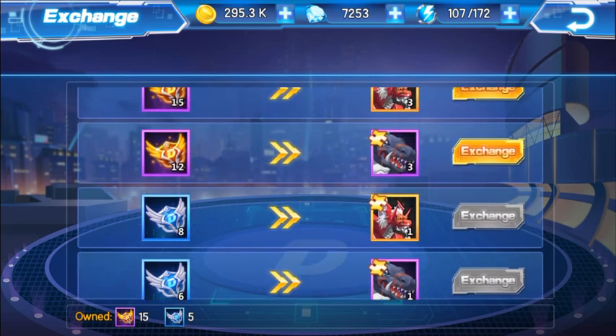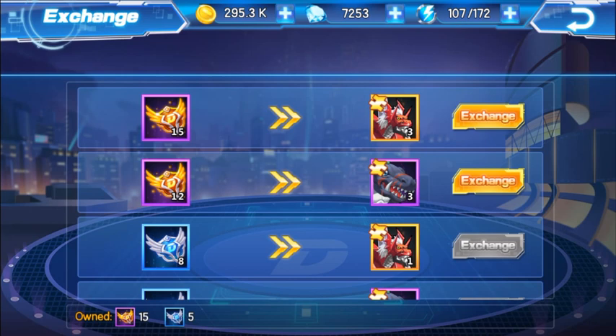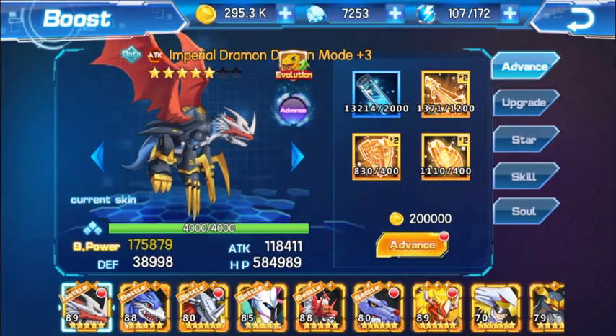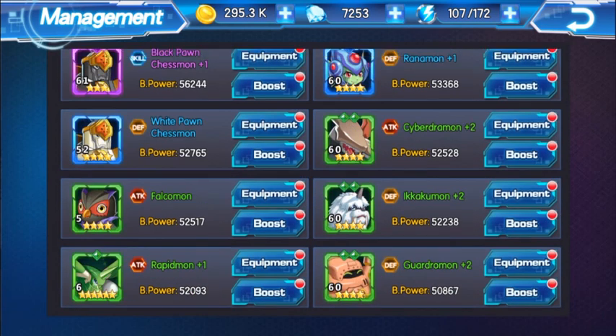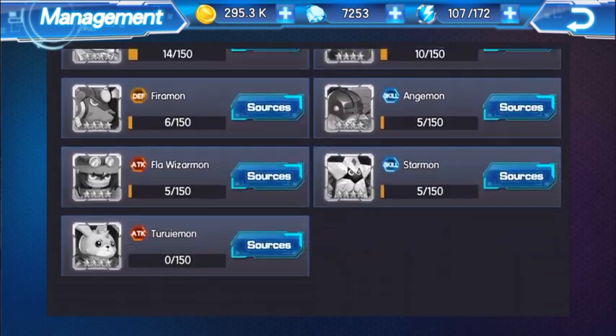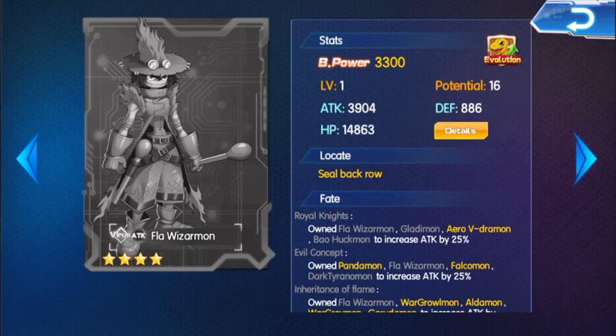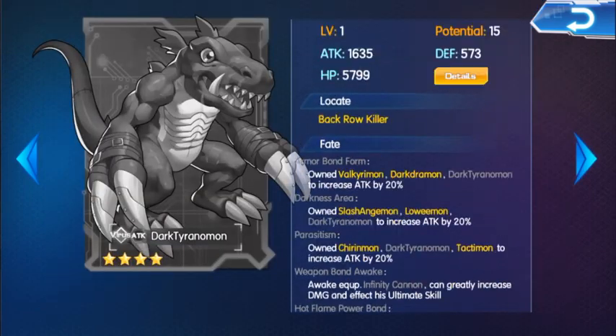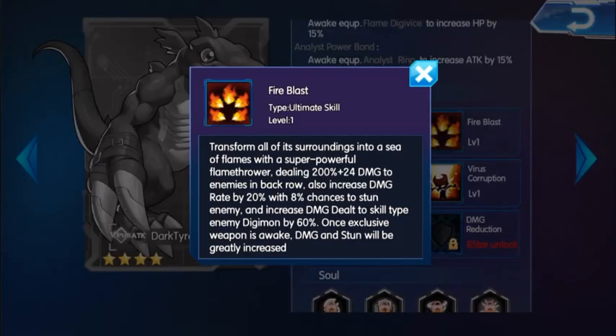Dark Taranamon is actually pretty strong — a pot 15 Digimon combined with back row killers like Stingmon. Let me go through the Digimons here. If you combine Dark Taranamon with Flower Wizardmon, because he attacks back row — it's a sealed back row which silences back row Digimons. Dark Taranamon has chances of stunning back row Digimons. His attack, Fire Blast, has an 8% chance to stun enemies and increases damage dealt to skill-type enemy Digimon by 60%. That's pretty cool — one of the best things about Dark Taranamon because it's a counter to skill-type Digimons.